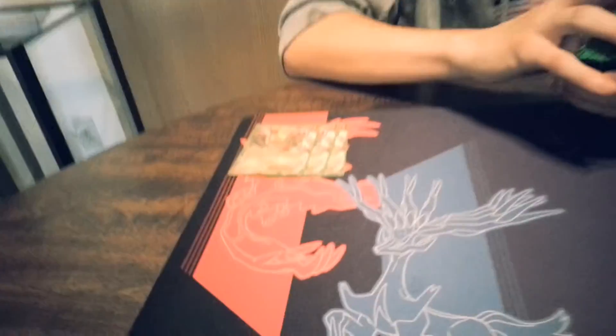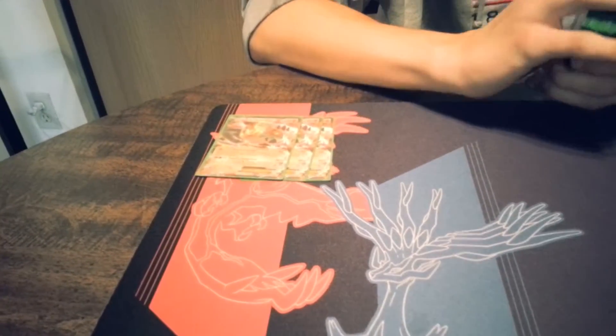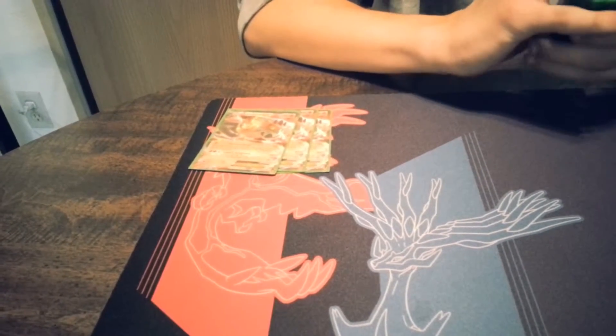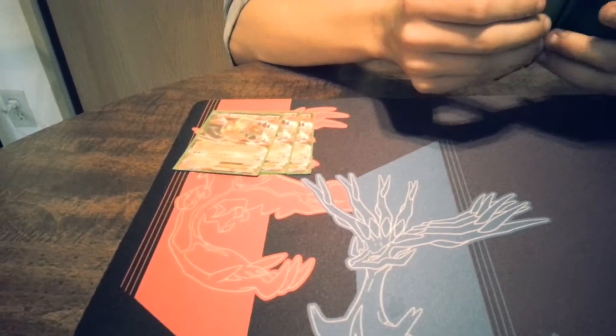First off, three Landorus. You want to get this guy out turn one or turn two if you're going first, and try to attack with Hammerhead to get some early pressure on. It does 30 to the active and 30 to the benched — 60 damage for one energy is insane.